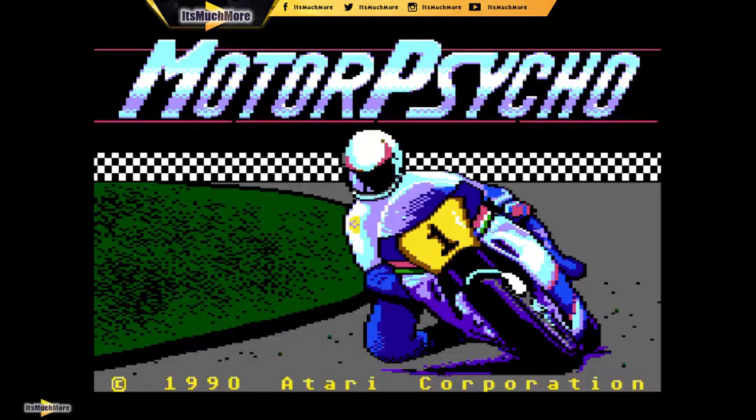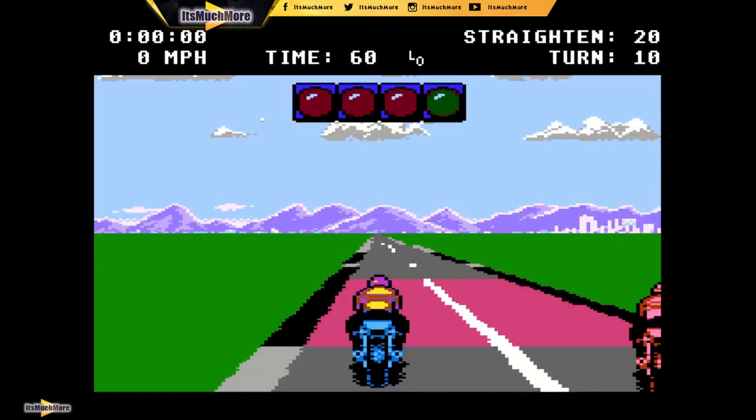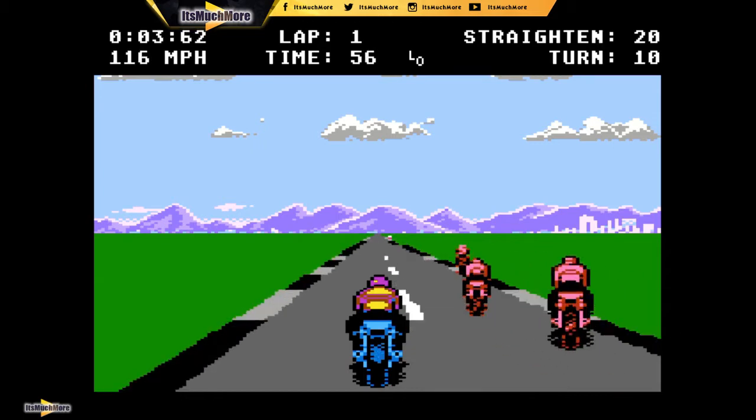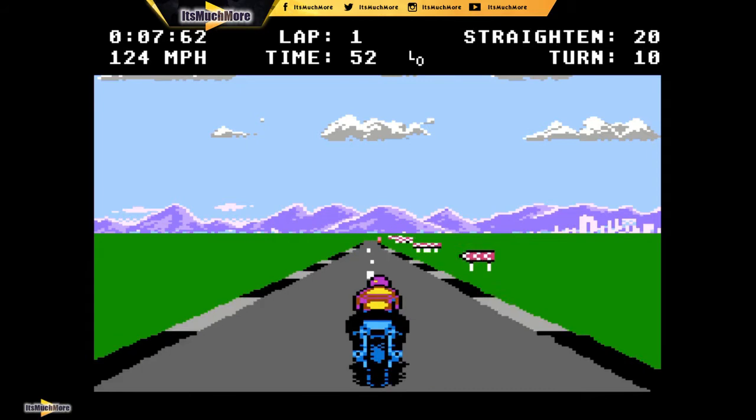Number 3: making it to number 3 on the list, it's Motor Psycho. It came out in 1990 from Atari. I do like racing games, and as you can probably gather from some of my top five videos, there's going to be racing games in there. You get to choose your track — I'm going to choose the first track. Very colourful, very much like Hang On. I've got Hang On on the Master System. You can jump as well.